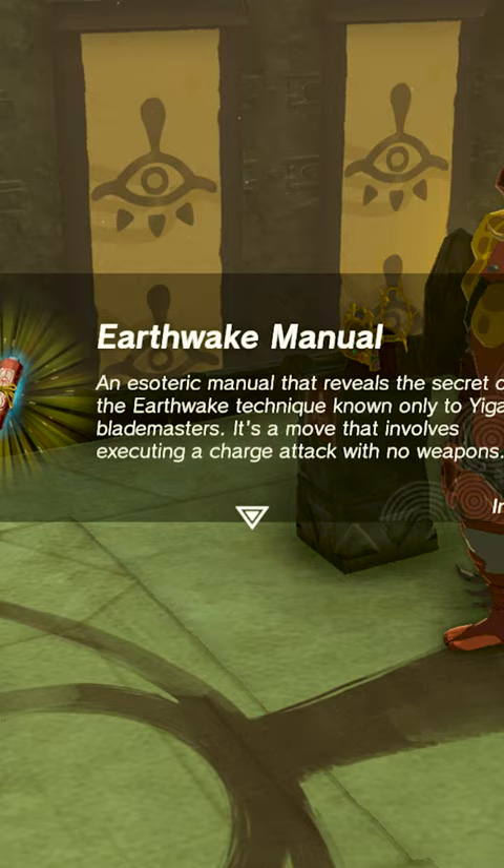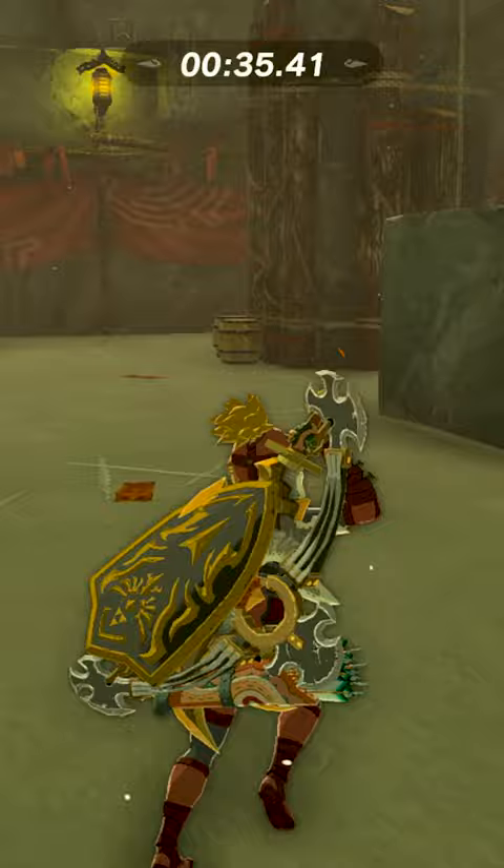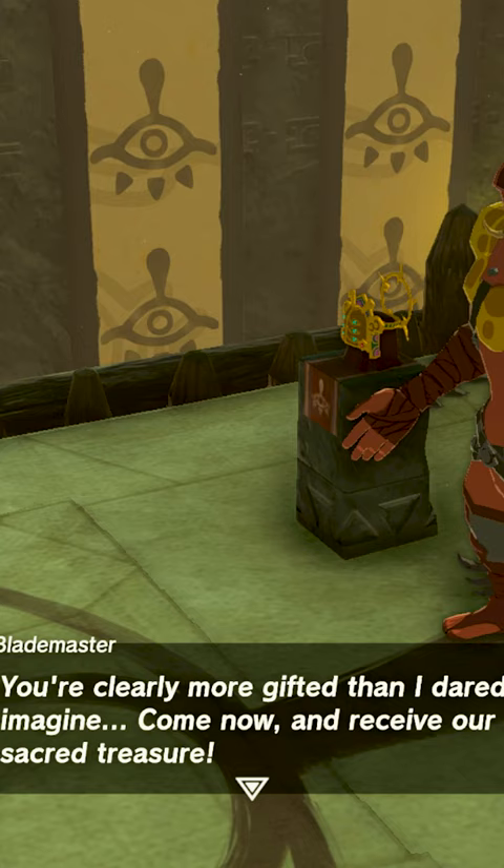The last challenge requires you to defeat nine Yiga soldiers within the time limit, and you'll be rewarded with the Thunderhelm — well, it's the Lightning Helm, a replica of the Thunderhelm, but it does the same thing: makes you shockproof. And there's your quick guide on infiltrating the Yiga Clan.